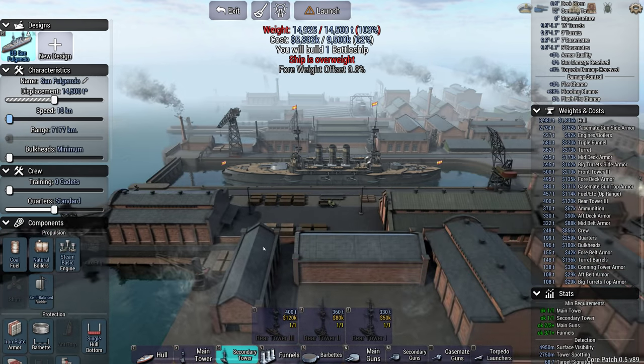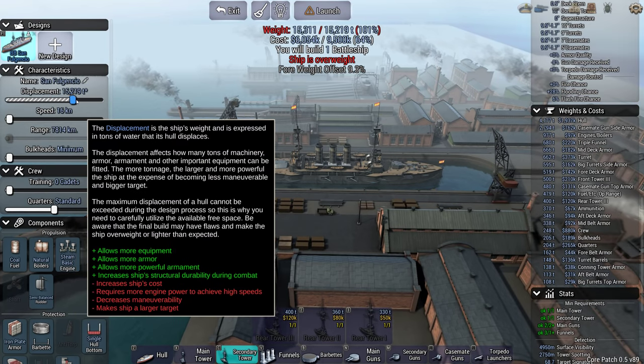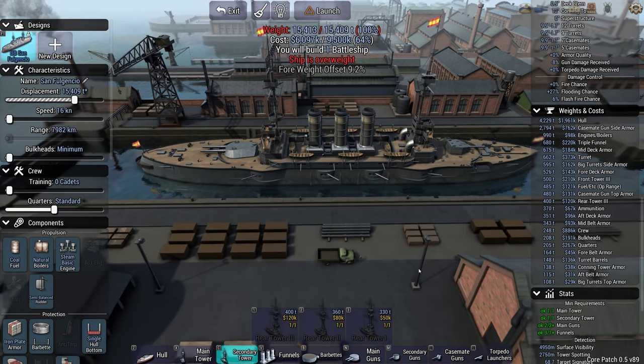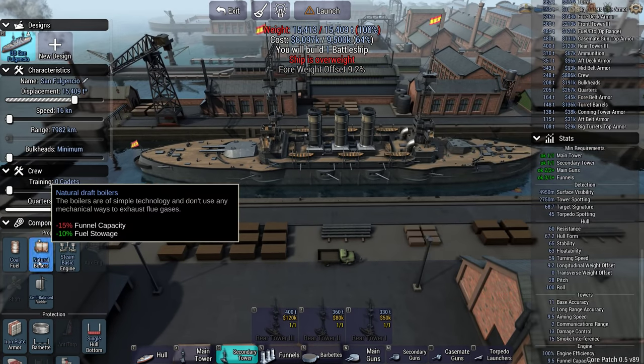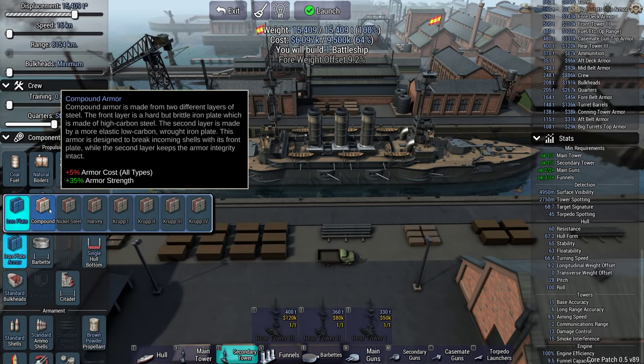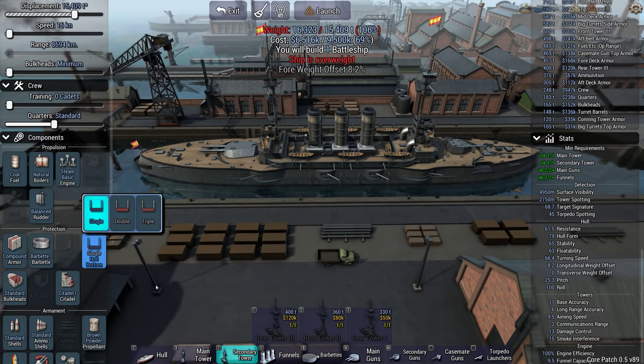Speed - just going to drop right down. Increase the displacement a little bit. Don't want the bigger ship but I probably will want that extra displacement now. Upgrades - basically any that we have access to.